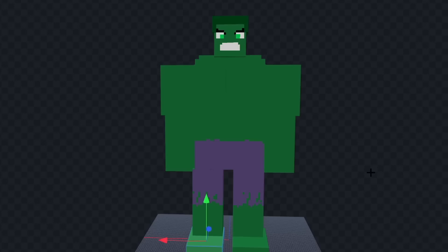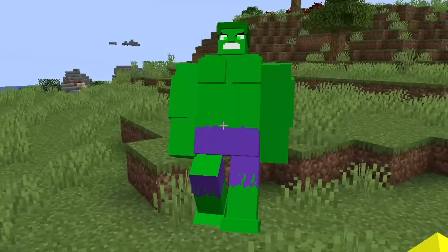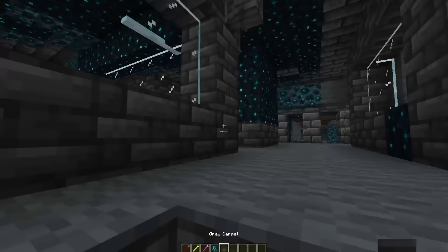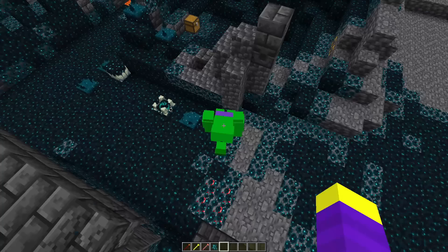Let's see him in game. Okay he is really big. Our first mob was too small and now this one's too big. Okay he walks really weird too. Also his legs are missing texture but I'm not fixing that. Let's go find the Hulk in the deep dark. Okay his head is kind of going everywhere. That kind of looked weird I won't lie.